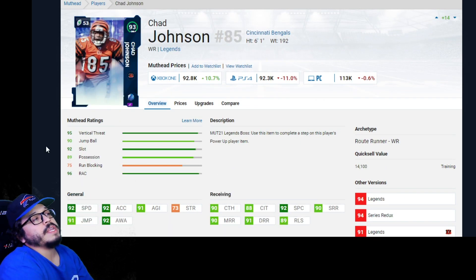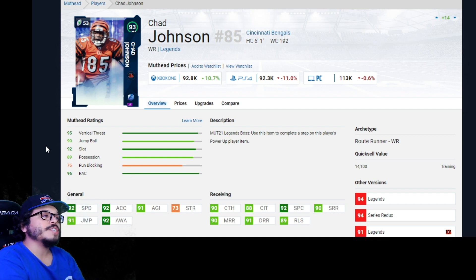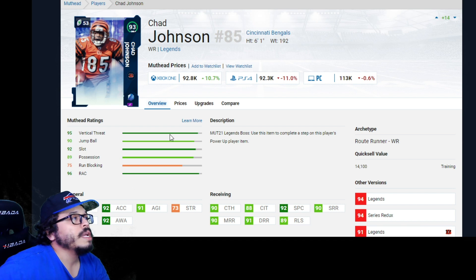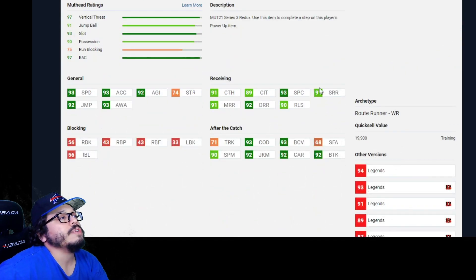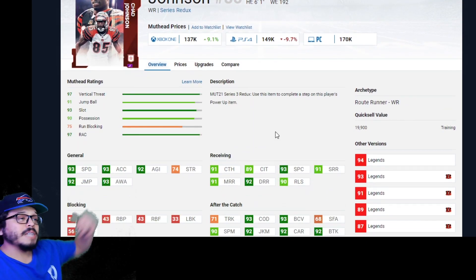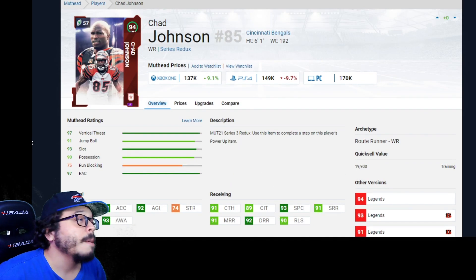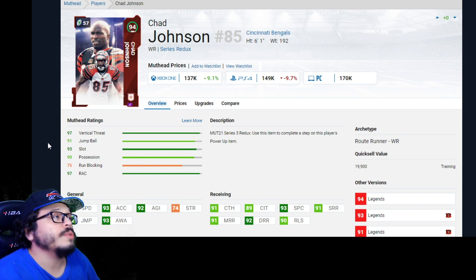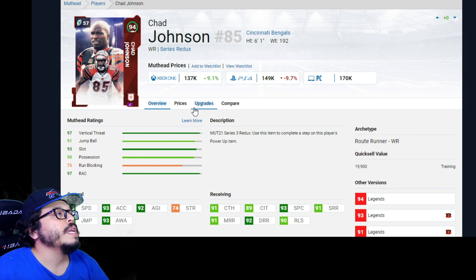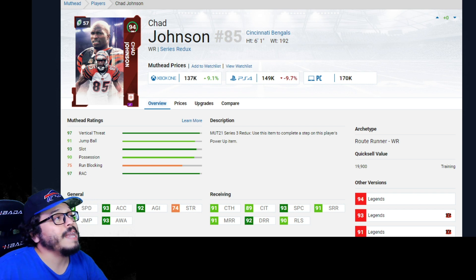Switching to receivers — there are many great options here. First up is Chad Johnson, Ocho Cinco. His redux shows what the card looks like powered up: 93 speed, 91 catch, 92 deep route running. He's a route runner archetype, arguably the best archetype for any receiver in this game. 93 COD, 92 juke, 92 carry. I used him for a couple of weeks and really liked him — he was making plays, and at six-foot-one he's not super short. Chad Johnson is not a bad option.